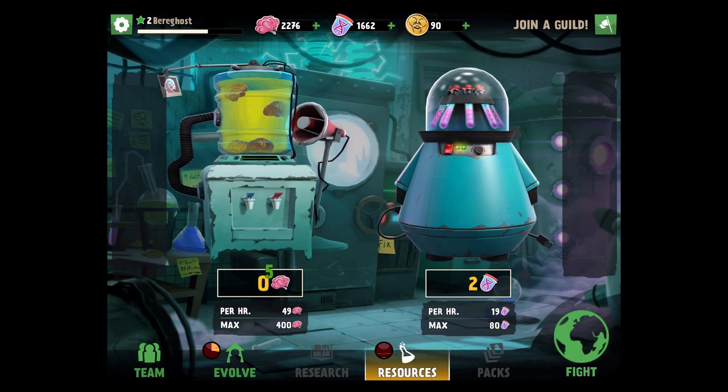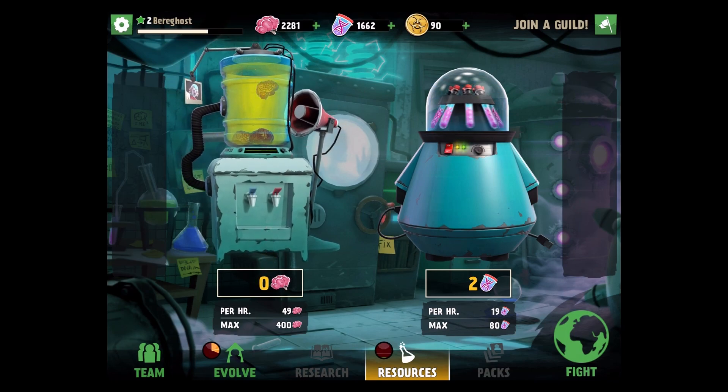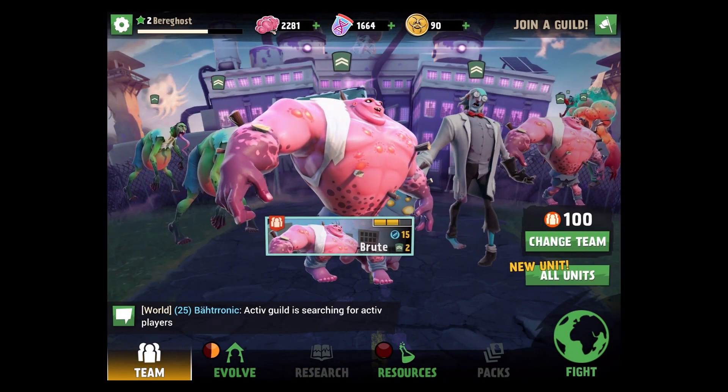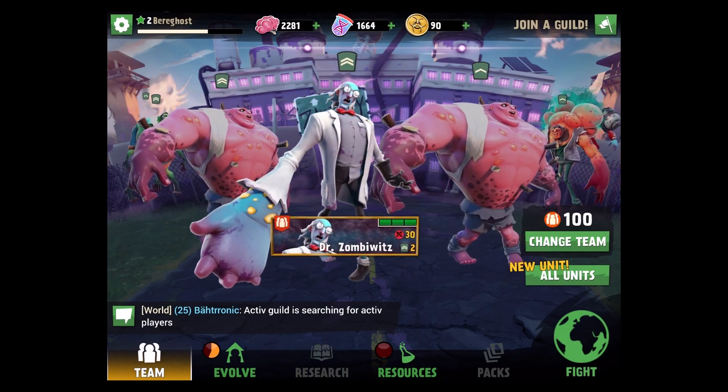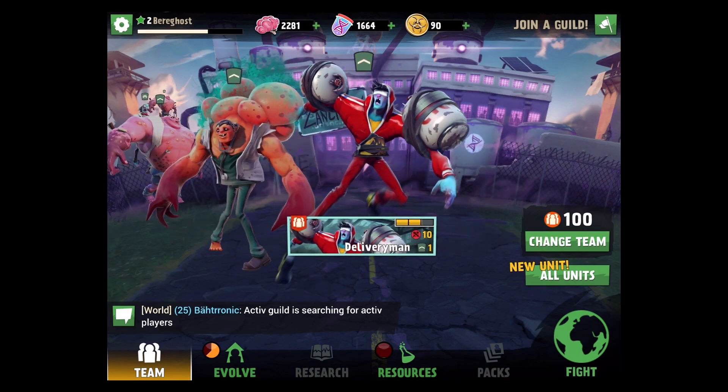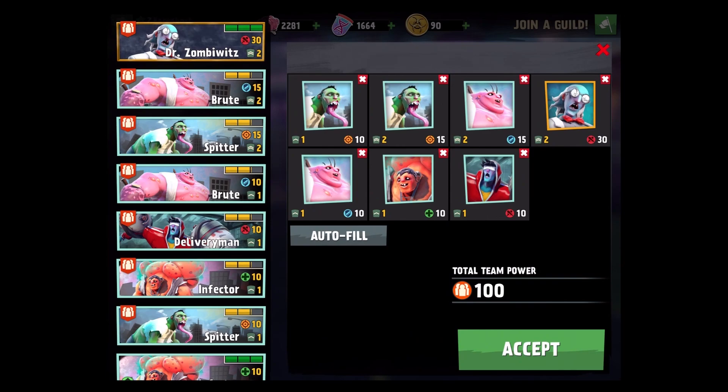You also have resources — I have my zombie machine like a water jug where you can collect brains, and another machine for vials. We're collecting 19 vials per hour for a max of 80, and 49 brains per hour for a max of 400. Here's the current team layout: two spitters, two brutes, Dr. Zombowitz, an infector, and a delivery man. I'm wondering if we should drop the delivery man though — that guy makes me nervous.